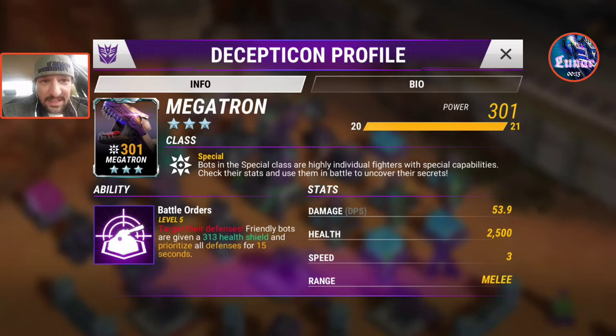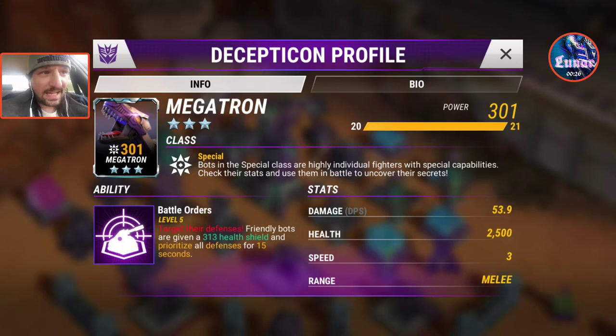I've got his ability Battle Orders at level 5. It's doing 313 health shield now. He's at 301 power, doing 53.9 DPS, and he's got 2,500 health. And of course he's got that 3 speed which makes him super fast.